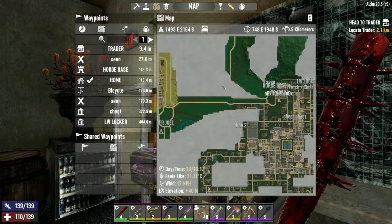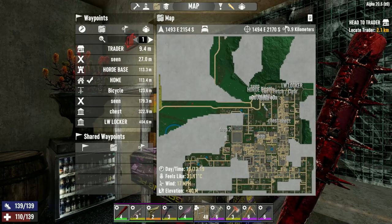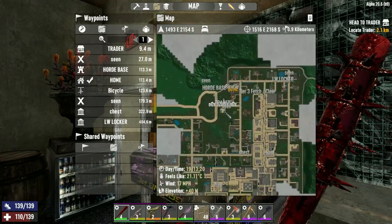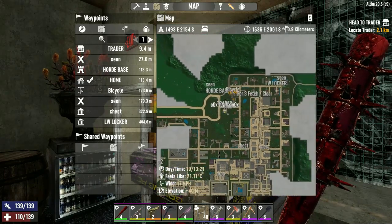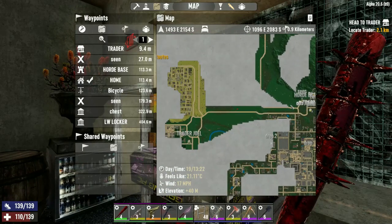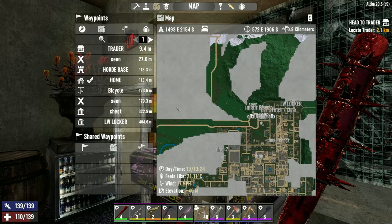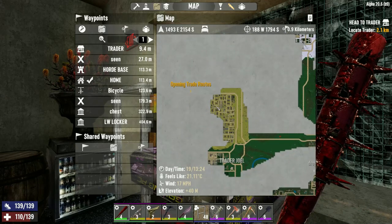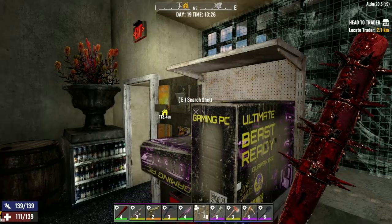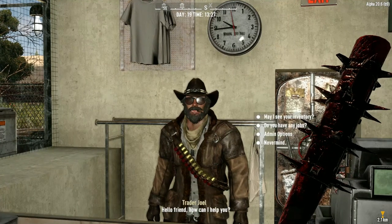They're really close to each other, I like that. So I live about here - wait, no, that's a trader. I live here, it's in orange. Just couldn't really see it because it's got the marker right on top of it. Yeah, that's pretty good. I might sell all of my stuff to Trader Jen, to be fair. I could check out Trader Jen. That's good, that's very good.